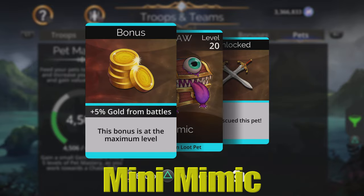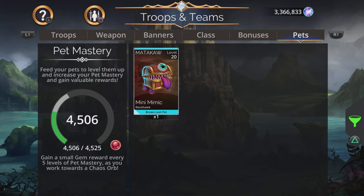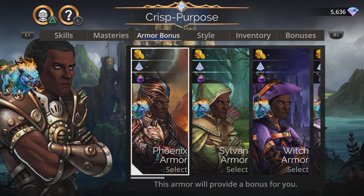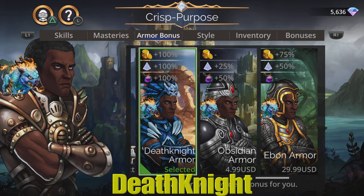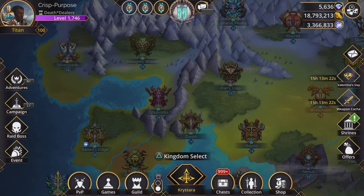The Mini Mimic will give a 5% gold from battle once you have it fully maxed out all the way up to mythic level. For me, if I go to my hero and look at armor bonuses, I have the Death Knight armor purchased and always selected. This gives me a 100% gold bonus from each battle on top of my regular gold amount.